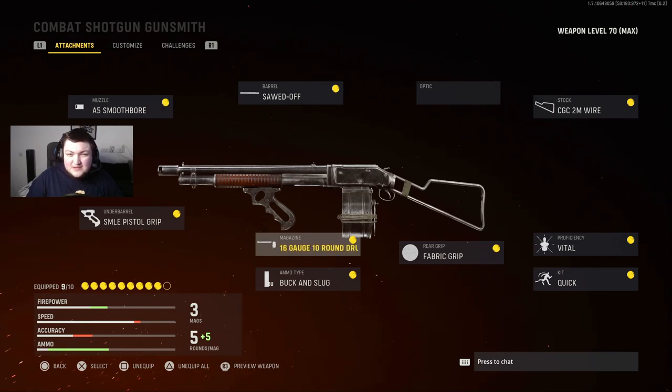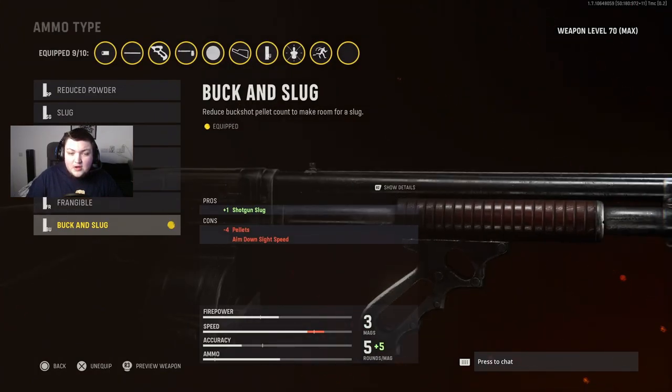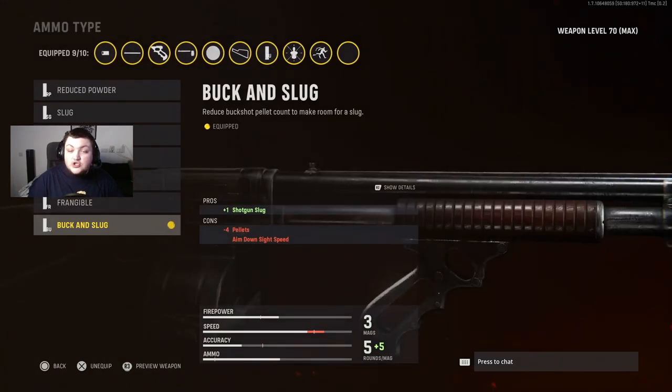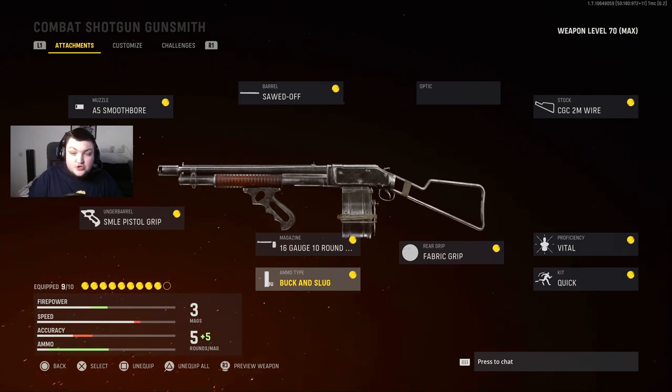It's just super busted. For the ammo type you're going to want the Buck and Slug — this is the only thing that got nerfed yesterday. This is what makes the gun super busted. Obviously the shotgun is super strong without this attachment, but when you put this ammo tape on it completely changes the gun and you can just hip fire people at like 15 metres and they instantly die. So yeah, that's going to be it for the video — hope you guys have an absolutely amazing rest of your day and I'll see you in the next one. Peace.